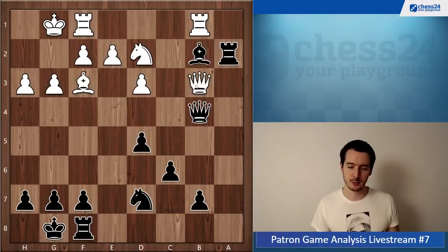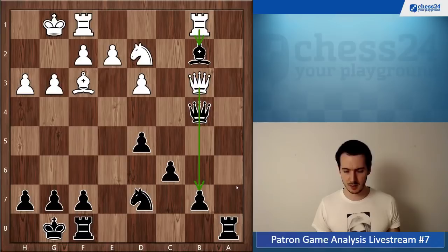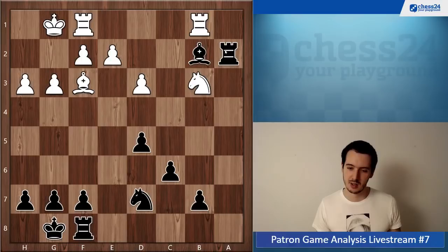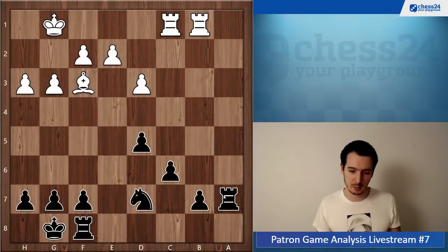Queen b3 — well, that doesn't do anything, I can just take and it doesn't help. Also here, queen b3 one move earlier — even this one is hanging, the knight on d2 — but maybe I don't take it, because rook takes b2 followed by queen takes b7. But just takes, knight takes, rook a2. This should be pretty good. Seems like black is holding on to the pawn and it's better.